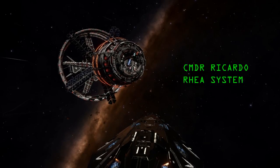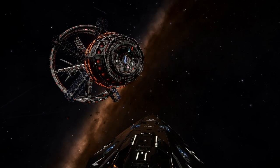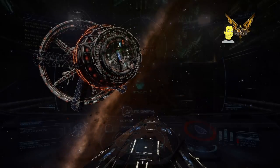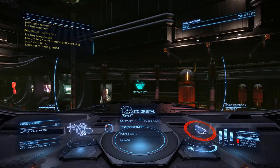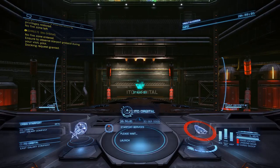Hello everyone, Commander Ricardo here. I'm at the latest craze in the Rear system — we're doing passenger missions. It seems to be profitable once again. You can forget Quince, you can forget Robigo mines of the past, this is where it's at: doing passenger missions, but a particular type of passenger mission.